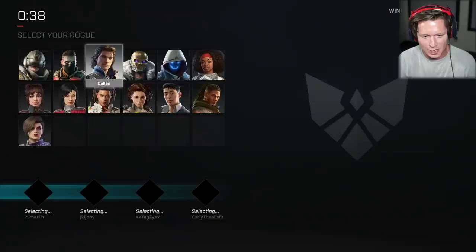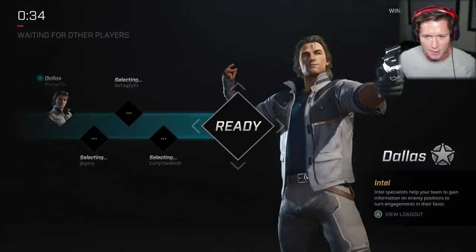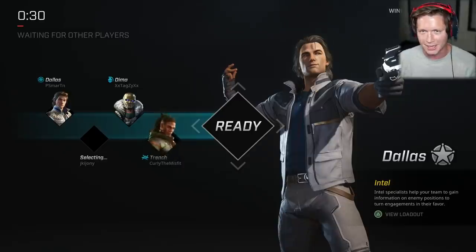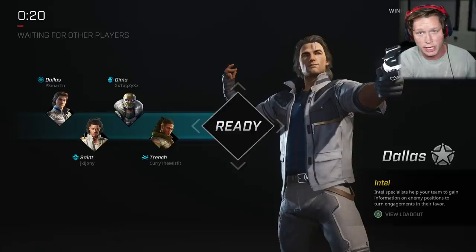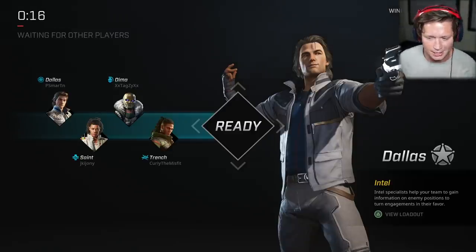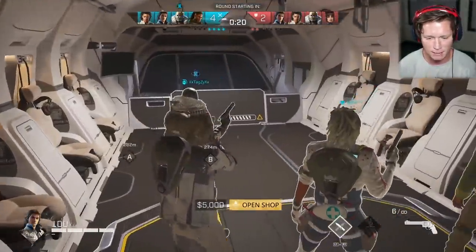So we're up four to two — seven rounds is going to get us the win. I'm going to take Dallas again for sure, lock him in, he's kind of a beast. I like that slaying ability. There are some interesting ones — healing drones you can send out to pick up teammates, stuff for people focusing on the objective, healers, attackers. You guys know I kind of like to go for kills, but obviously we're going to branch out as time goes on.